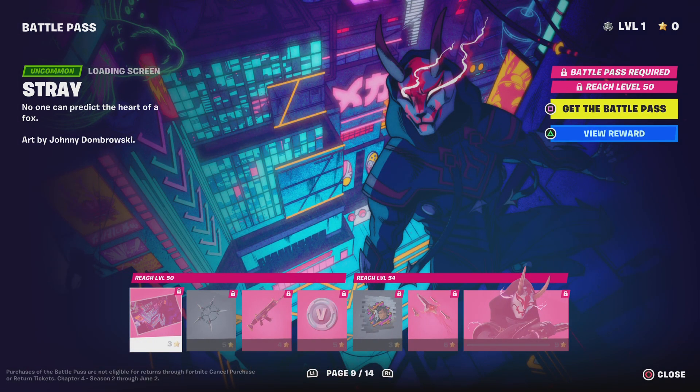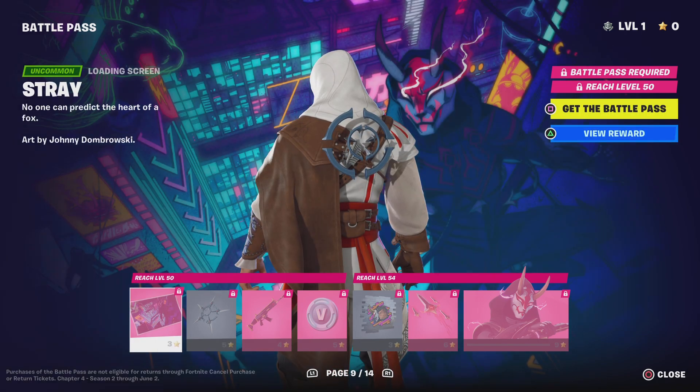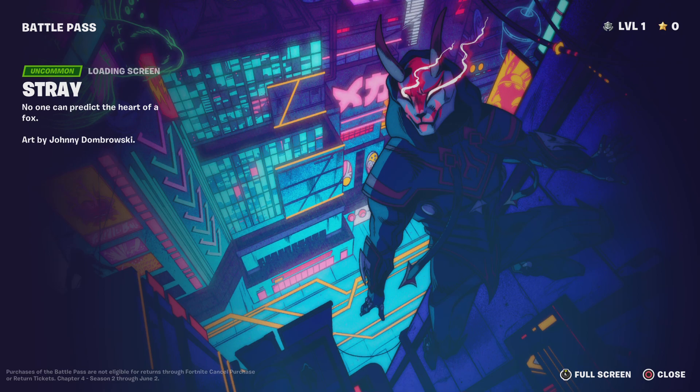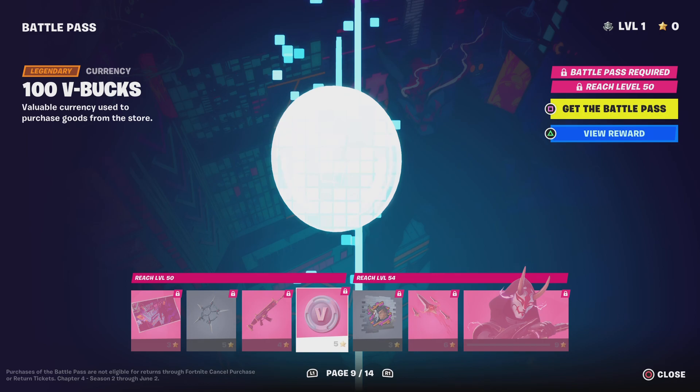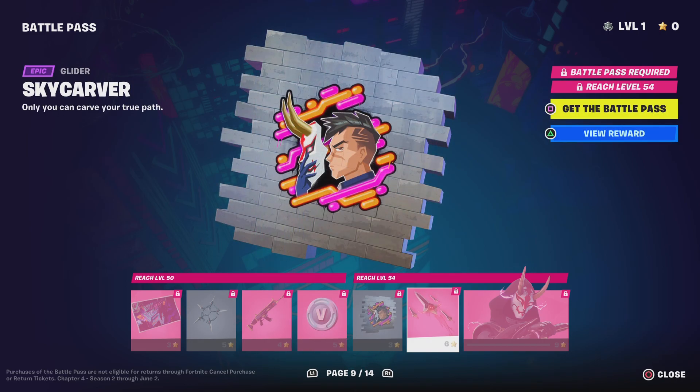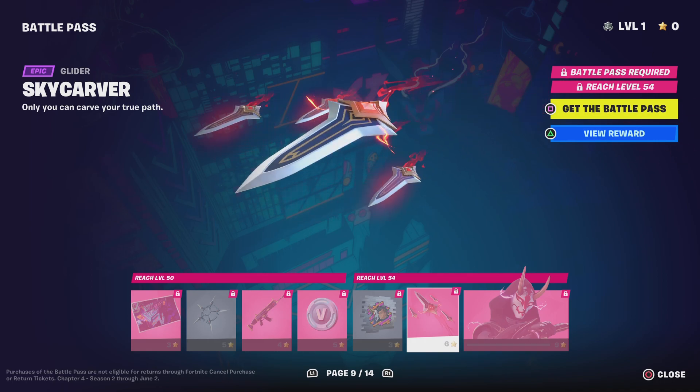We're on level 50 of the Battle Pass. There's this loading screen if you guys didn't see it. Here's the Stray Fox wrap. More V-Bucks. Spray. The Sky Carver Glider.